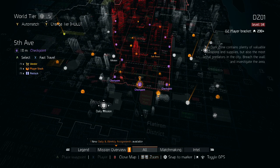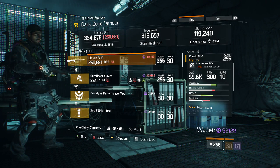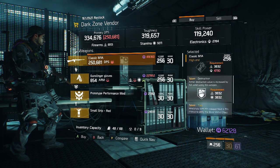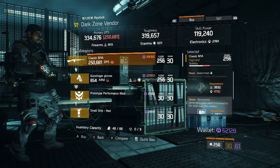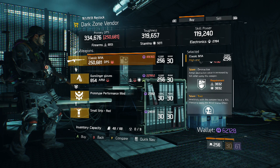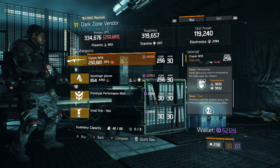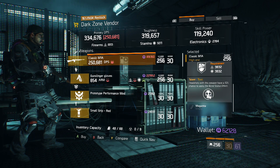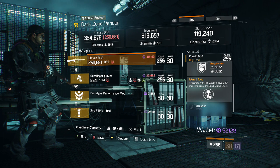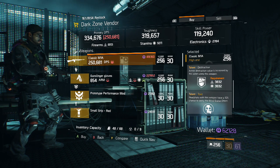Next up down south at the 5th Ave dark zone checkpoint, we have a Classic M1A nicely rolled at 171% headshot damage — very nice — and 55,600 base damage. It has Determined, Destructive, and Toxic. You could roll away Determined for Brutal or Prepared — personally I'd suggest Brutal. Destructive is great for PvE especially against enemies with shields to get them down quicker. Having Toxic in the third slot, those extra headshots give chances at blinding the target so you can stun them and pump extra bullets in.